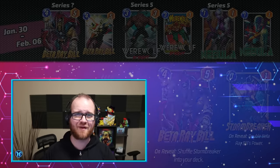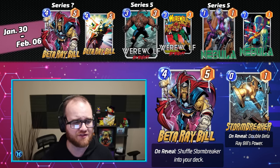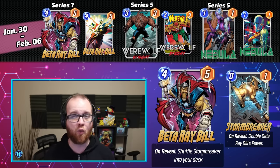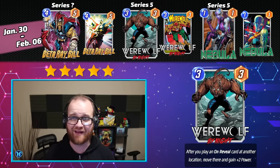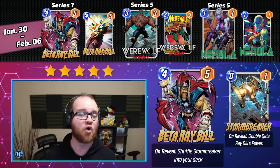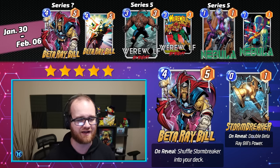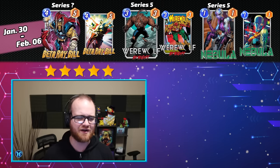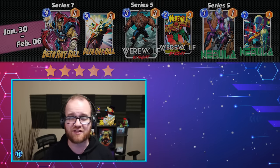Closing out the final Spotlight Cache in the last week of January, running from January 30th through February 6th, we have Beta Ray Bill, Werewolf by Night, and Nebula. I'm giving this Spotlight Cache a perfect 5 out of 5 stars. Both Werewolf by Night and Nebula are currently Series 5 format staples played in a variety of decklists. Werewolf by Night in particular is difficult to replace because of the power it brings to the table. Beta Ray Bill is potentially Series 5, and hard to know exactly the playability on, but in tandem with these other two fantastic cards, the Spotlight deserves its strong rating.